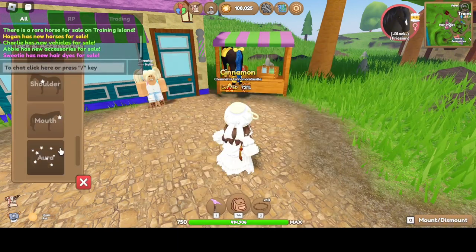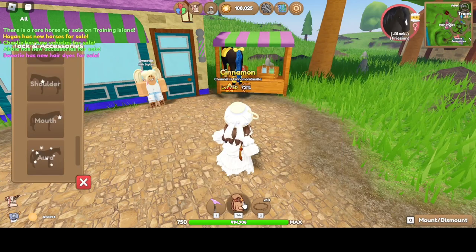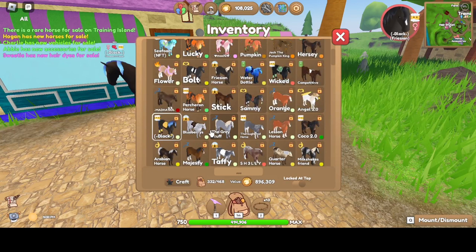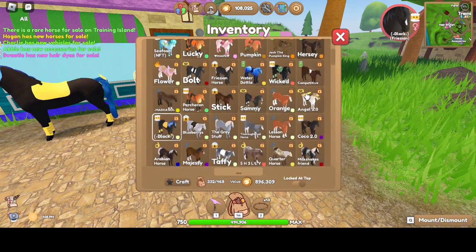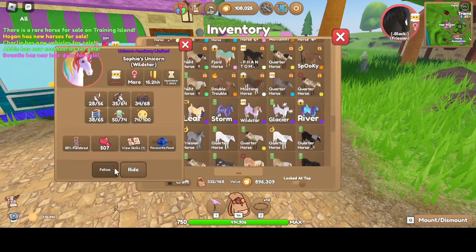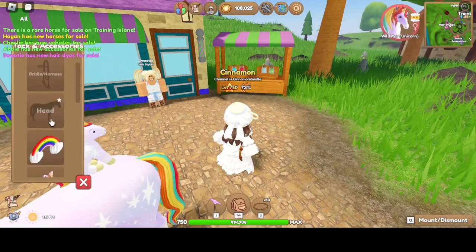I'm pretty sure Wild Star has some of this stuff too, so I'm thinking about bringing Wild Star out. The movie is terrifying — the other mother and all that. I don't know, I should rename this horse to Coraline. Let me look at Wild Star's tack.